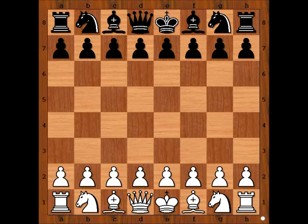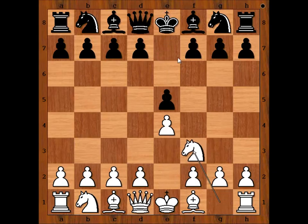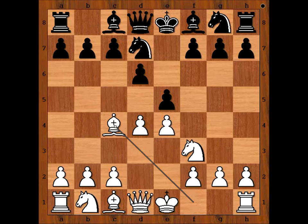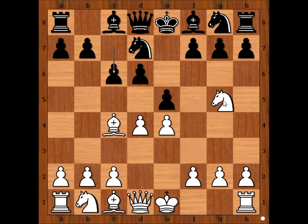Leonhardt had the white pieces and he started with e4. e5, Nf3, d6 — the Philidor Defense — d4, Nd7, Bc4, c6, and Leonhardt played Ng5 attacking the pawn on f7. How should black defend?